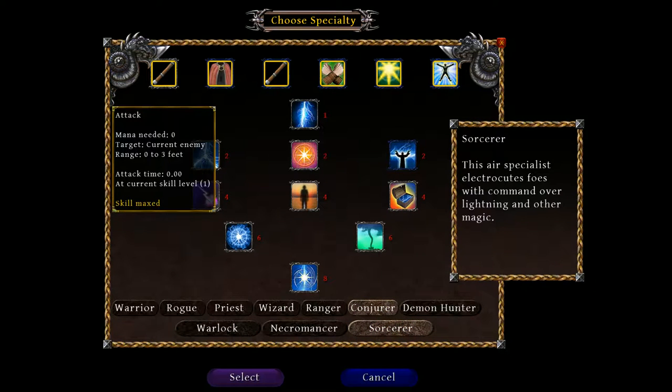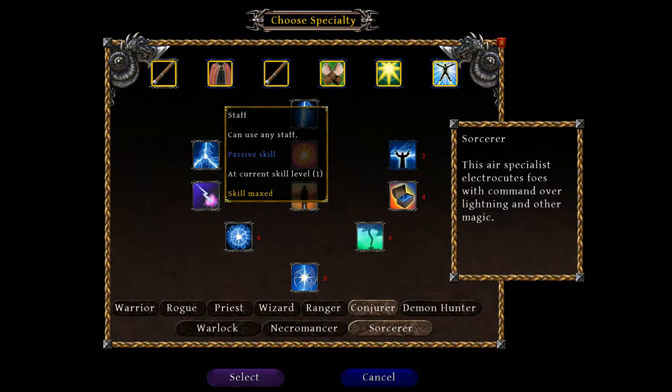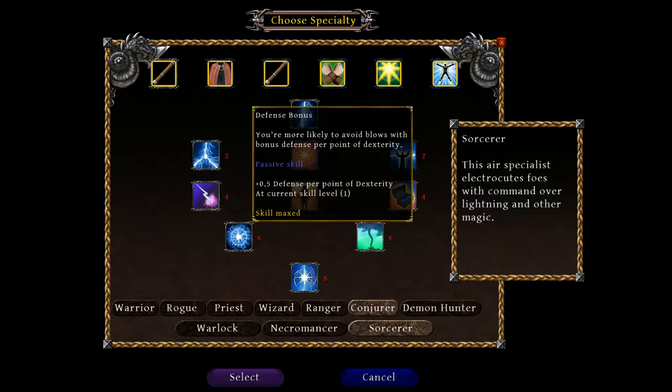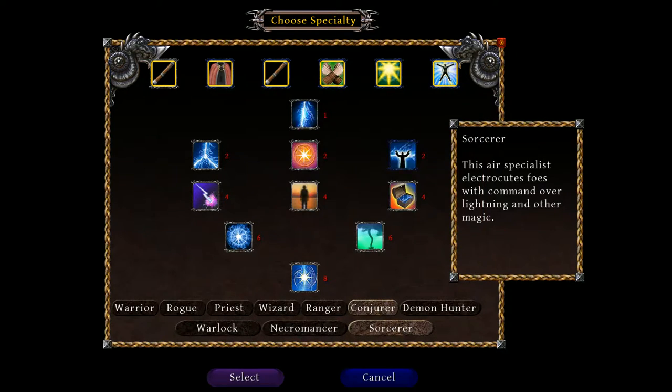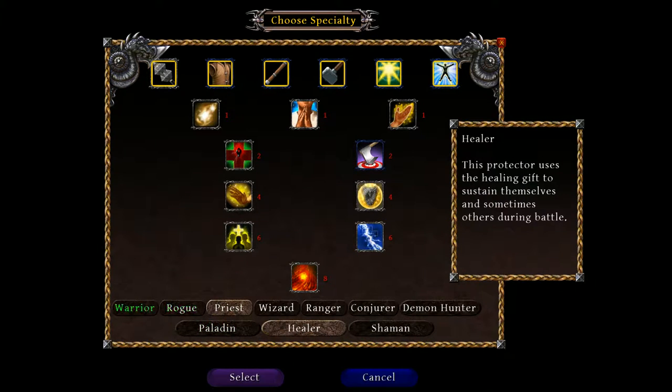The Sorcerer gets to use Staff weapons and can wear capes, with a defense bonus per point of Dex and mana bonus per point of Intelligence. The Priest classes get a mana bonus per point of Spirit, which is the other type of Intelligence-like stat. It's a skill tree, so as you put more points in, you eventually move down.